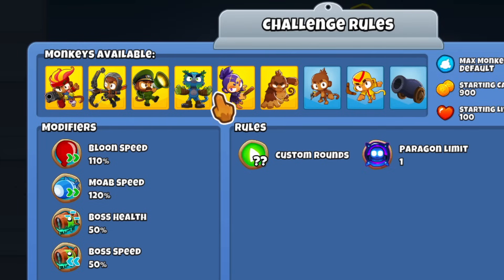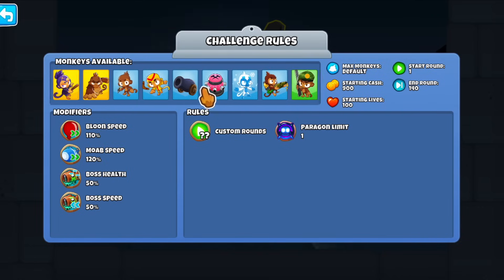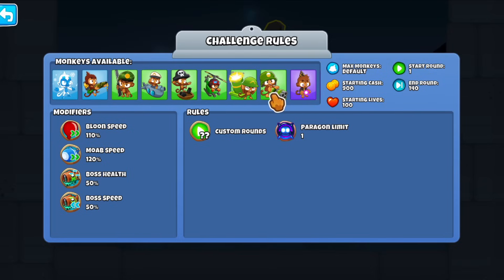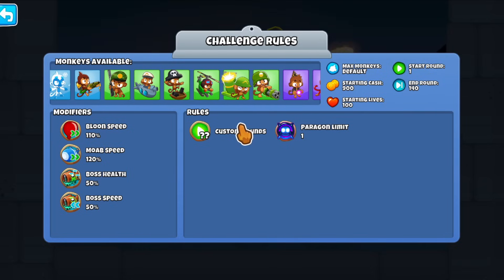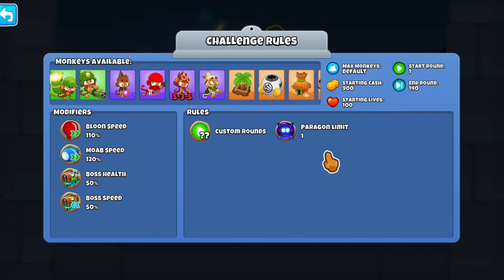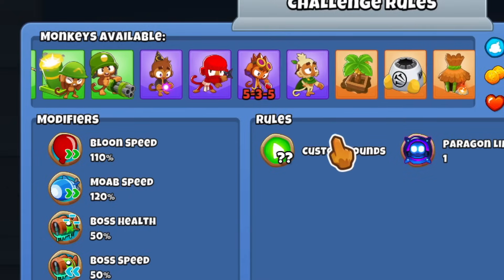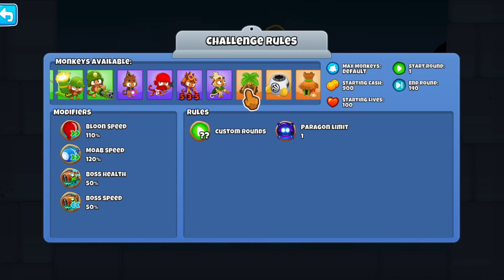Look at the heroes — no Geraldo, which means farming is not going to be happening through heroes. And if you thought the one Paragon was going to be the Ace, that's not happening because the Ace is banned. And you might think you can buy the VTSG for some extra damage — that's not a thing either, because they banned the Super Monkey as well.